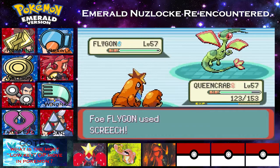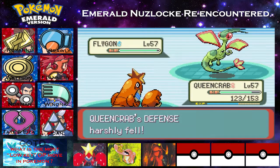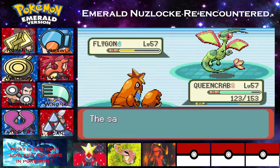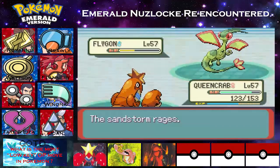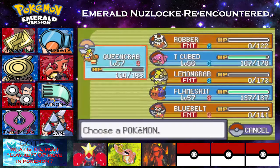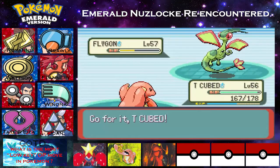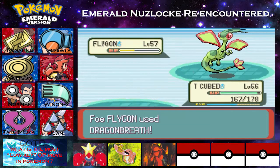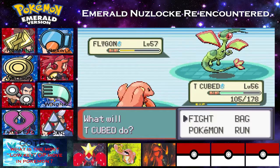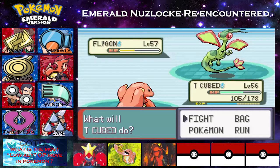Let's try a Surf. Okay, it Screeches us, dropping our defense, which is really not good. We might have to switch just for that, depending on how well we do against Flygon with the Surf. We do pretty well against Flygon with the Surf. We're going to go ahead and switch to T-Cubed here, because we want to have maximum defense if we're going to be fighting this thing. Good thing T-Cubed can sack it, due to the really great HP that it's gifted with. I'm making sure I'm recording my voice - I am indeed. It is on the right channel. I am such an expert at this.